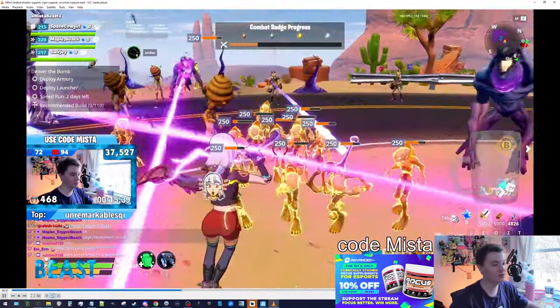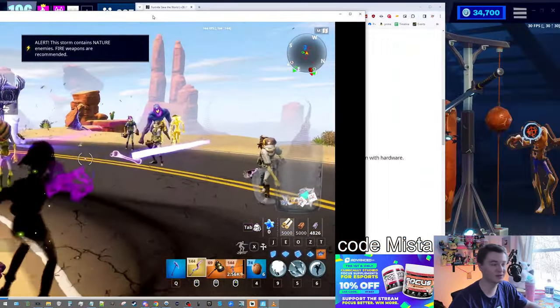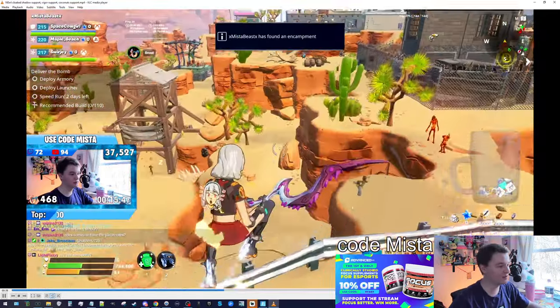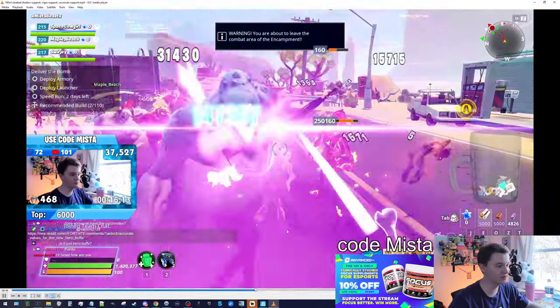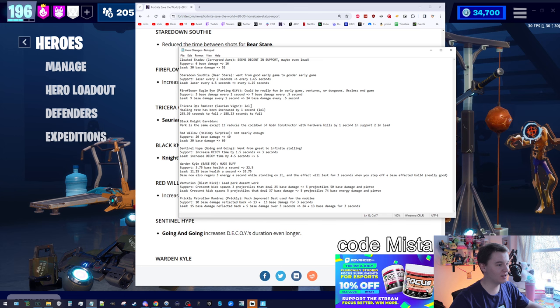Coconuts were not nerfed in this update. Well, they were nerfed in that you can now only hold eight of them at a time. You can still not hold more than eight. Coconuts are still a far superior healing method — even Survivalist is better. So Saurian Vigor went from five seconds between heals to four, which — my opinion on that was LOL.